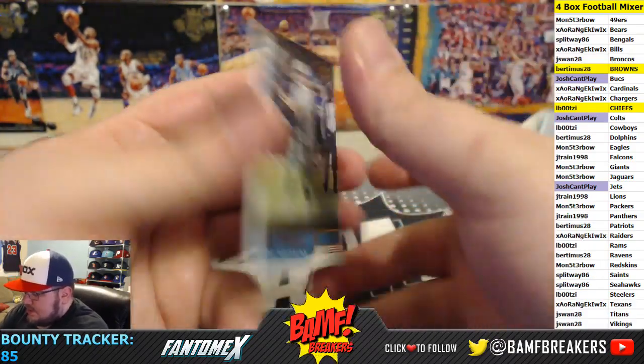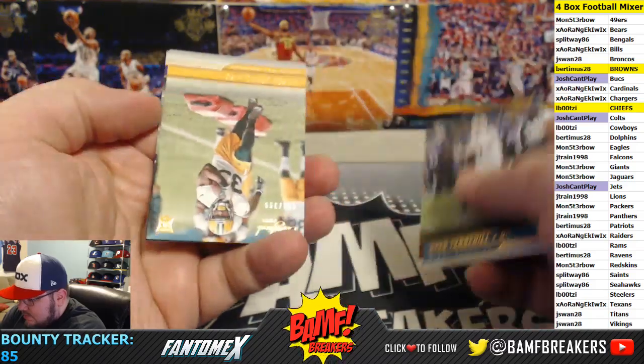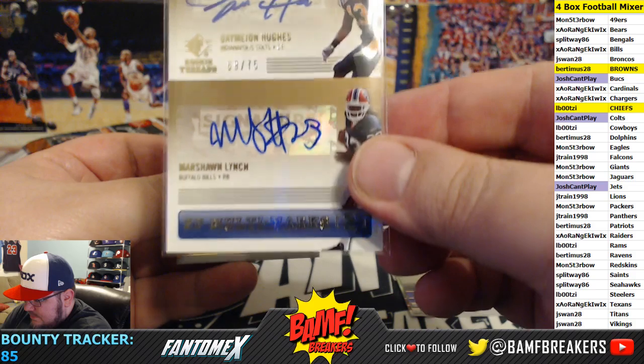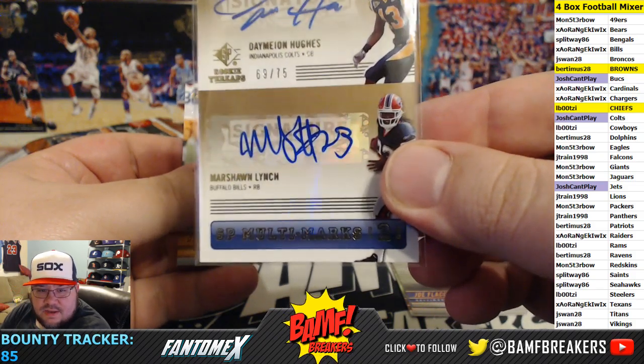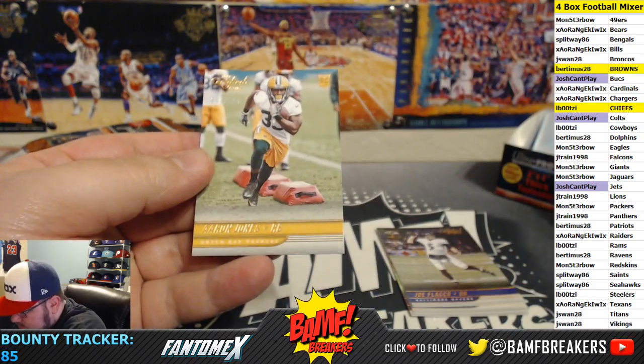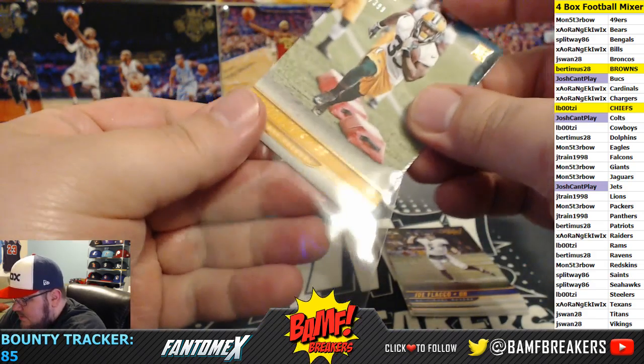Marshall doesn't sign that much. Tannehill, Crowder — nor should he, because his autograph looks like he was doing it in the back of a taxi cab or something. Aaron Jones, 54 out of 399 for the Packers.